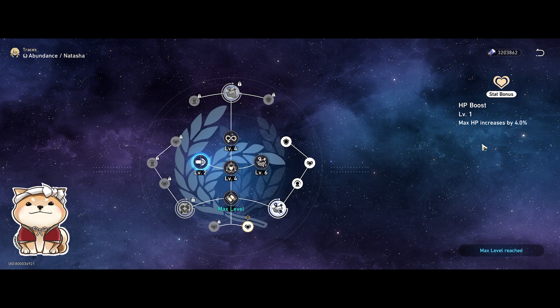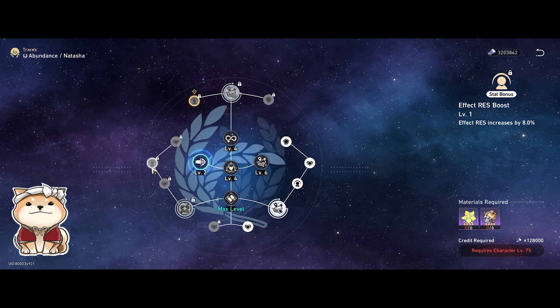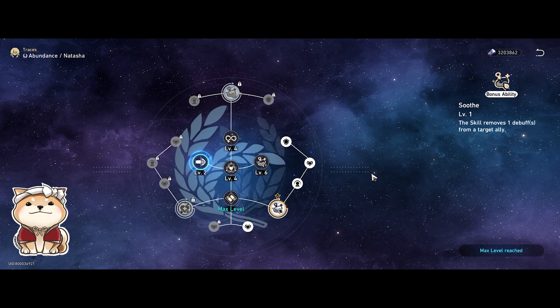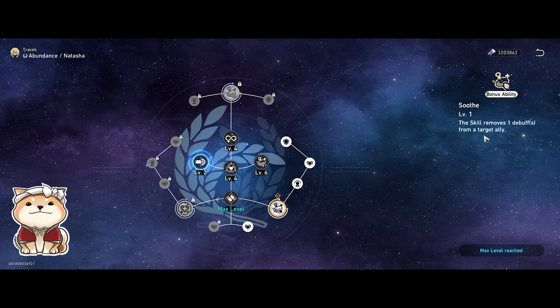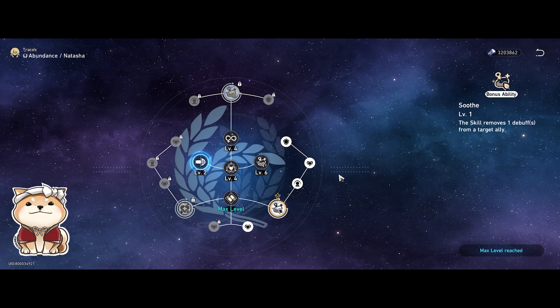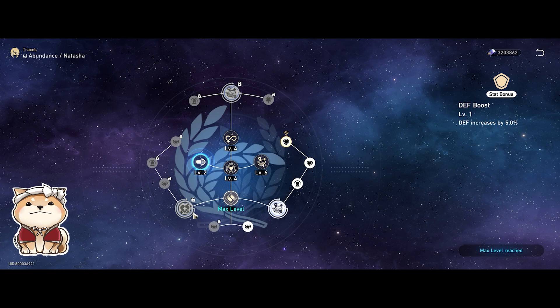For the other traces, you'll first be prompted with the HP or defensive one — you should level it, because anything HP or defensive in nature benefits her. Most of Natasha's minor traces are HP, effect resistance, and similar defensive stats, so definitely invest in all of those. Out of the major traces, the Soothe ability is extremely strong and you want to get it as soon as you can. It allows your skill to function not only as a heal but also as a cleanse, which is very useful against bosses that apply movement-restricting debuffs and removes a lot of additional damage on the side.